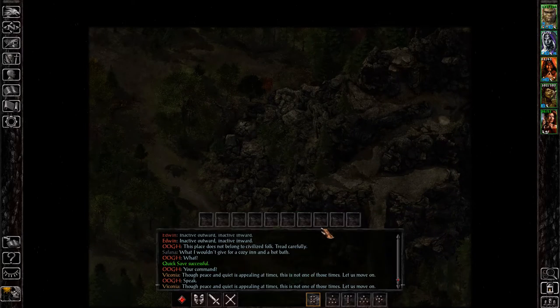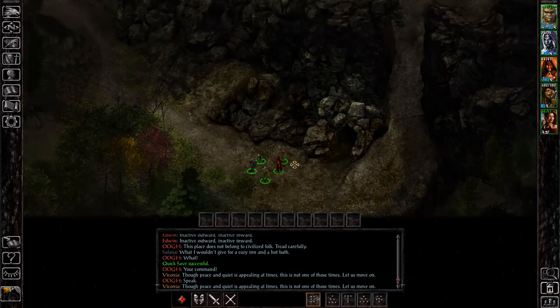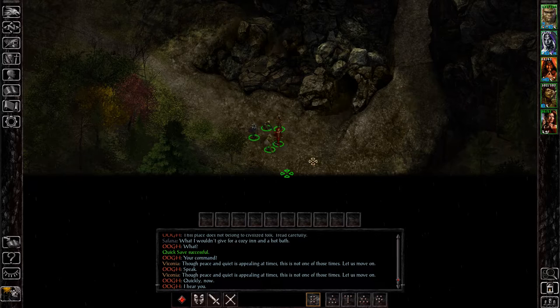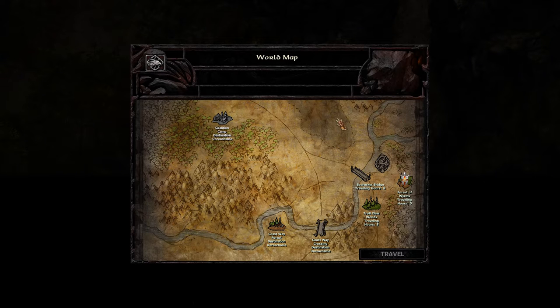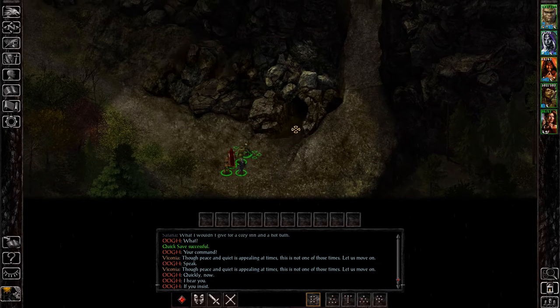Right now I am in the Forest of Worms. You can see I'm at the bottom of the zone, right outside of an area called the Spider Lair, which is actually where we have to go. I'm in the Siege of Dragonspear Expansion Pack right now, so keep that in mind — you'll only be able to get this item if you're playing the expansion.